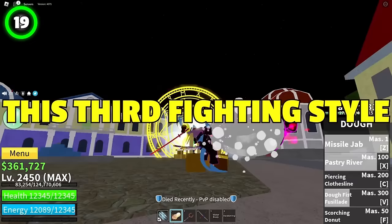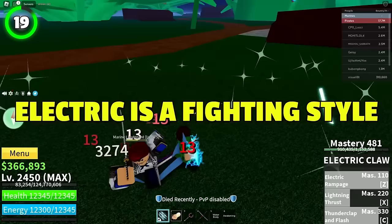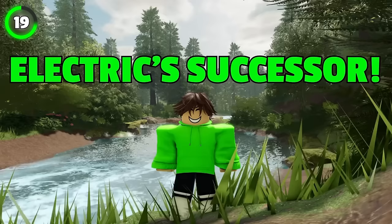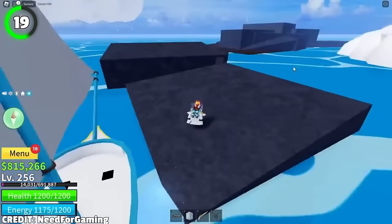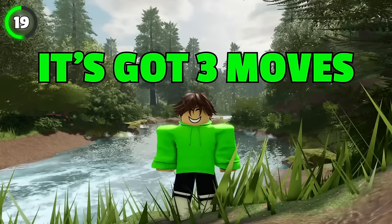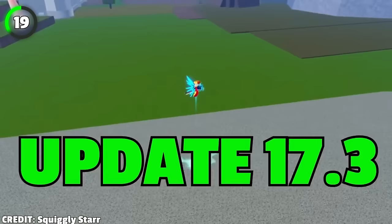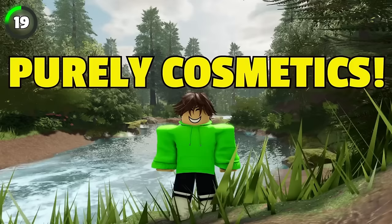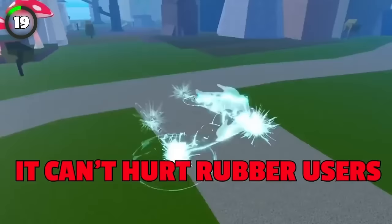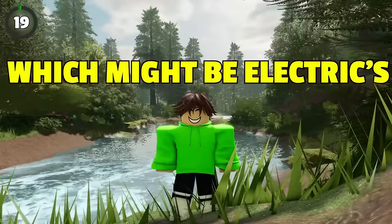If you love electricity, the Electric fighting style is for you — obtainable in all seas. You must master Electric if you want to get Electric Claw in the third sea. Electric can be learned for 500,000 belly from the Mad Scientist, located at the ground level of Skylands Behind the Rock. It has three moves: Stomp, Electrical Tackle, and Electrical Floor. Added in Update 2 and reworked in Update 17.3, this fighting style cannot harm Rubber users because rubber doesn't conduct electricity. All moves are ground-based, which is Electric's only downside.